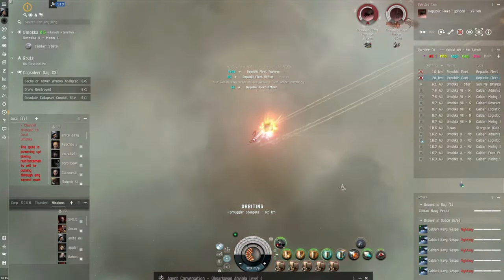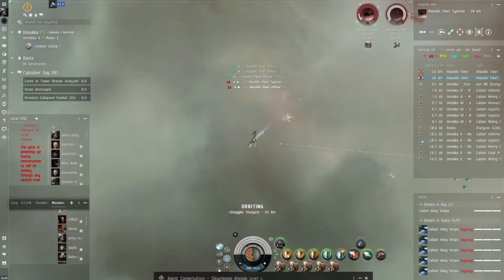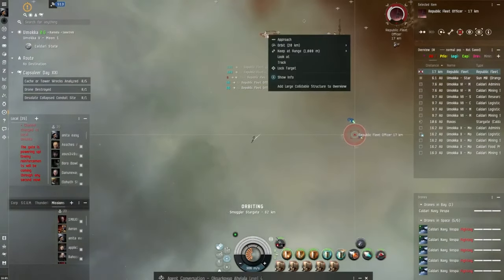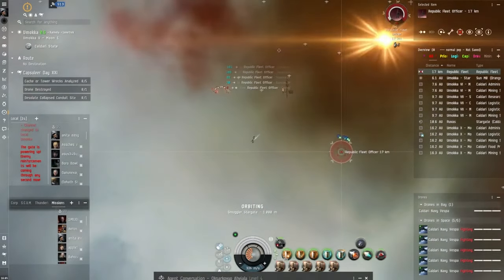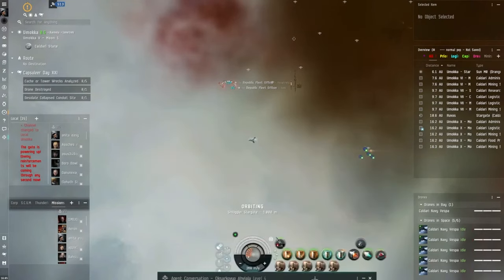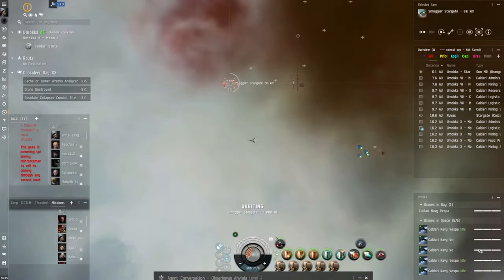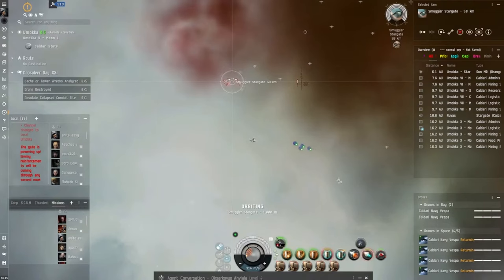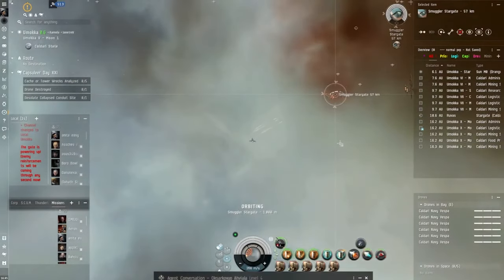Yeah we're doing okay. I mean that just ripped through that Typhoon! I think we should get another. Does she say we go through this gate? 'Use the acceleration gate at the forward point to get to the old smuggler gate, or destroy the smuggler gate.' Alright, we're going to just destroy the gate. Let's bring you guys in. Let's kill it - it'll take ages to kill it in structure - yeah, usual.